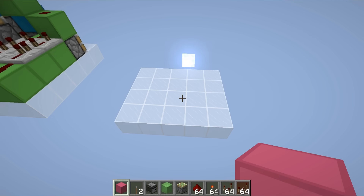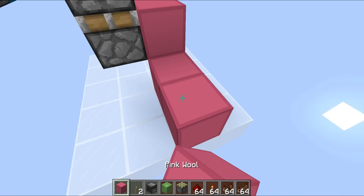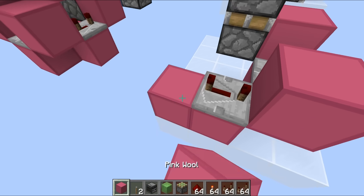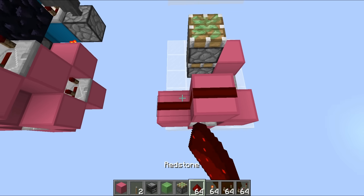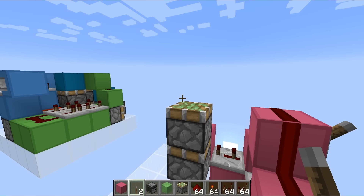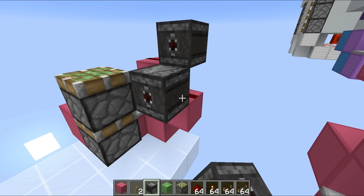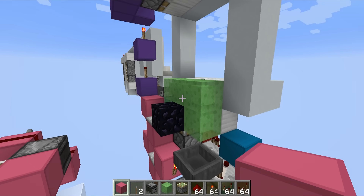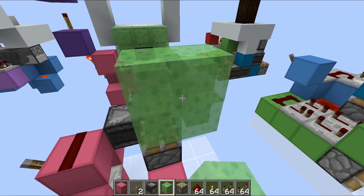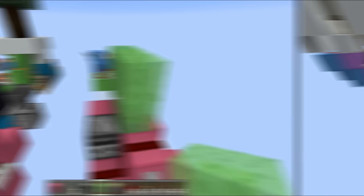For the 3x3 piston door, start with a 5x4 area. Chuck in a double piston extender and add a pulse extender around the bottom: a repeater set to four ticks and a repeater set to three ticks, with a block up like this, a block right there, and redstone dust on top of both. This block will be your input, extending all of the pistons at the bottom. Then have an observer facing in this direction, which fires the blocks upwards. Place in a two by three area of slime blocks — that's where your door blocks will go.